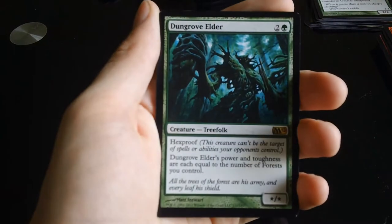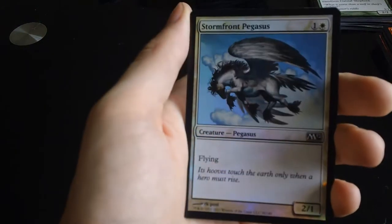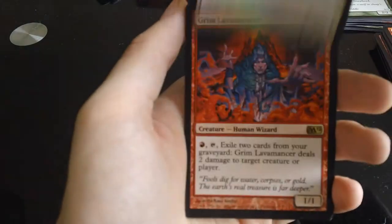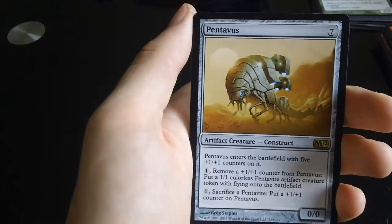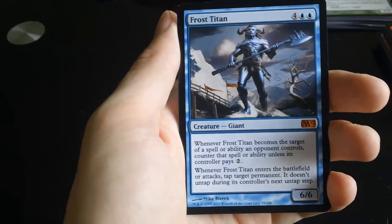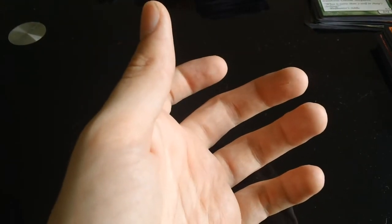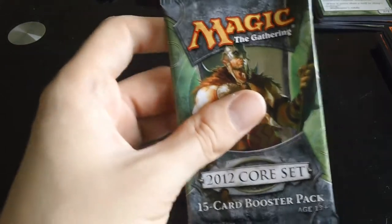Quick sum up of what we got: Dungrove Elder rare, foil Stormfront Pegasus, Grim Lavamancer rare, Pentavus rare, and a Frost Titan mythic rare.